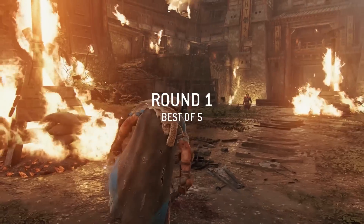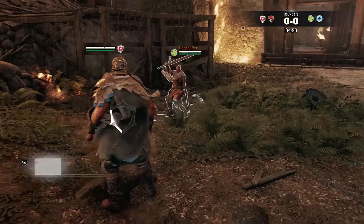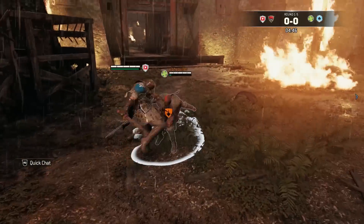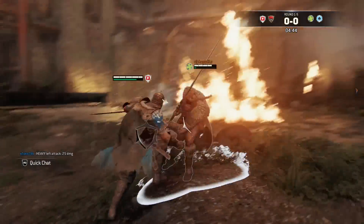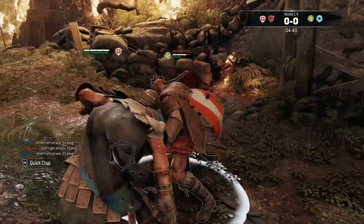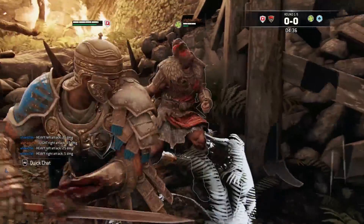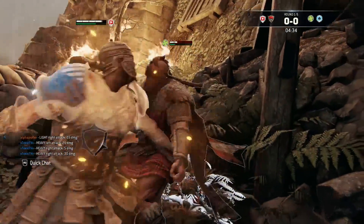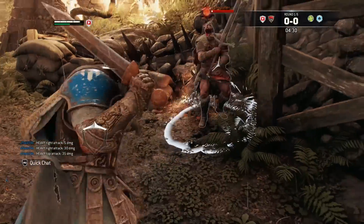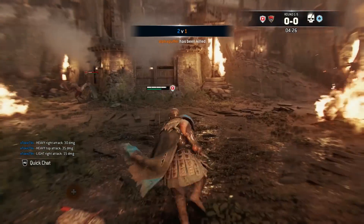Round one — we got a Highlander and a Raider. I feel like there's Raiders everywhere. My boy just threw a light attack at me — hold up, what's going on bro? My boy's out here throwing heavies and lights as a Highlander — I don't know what it's all about to be honest with you.